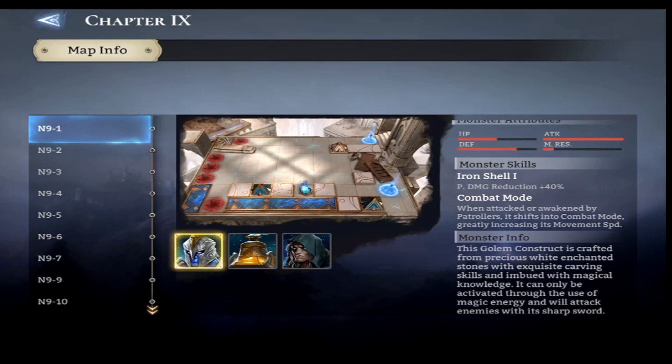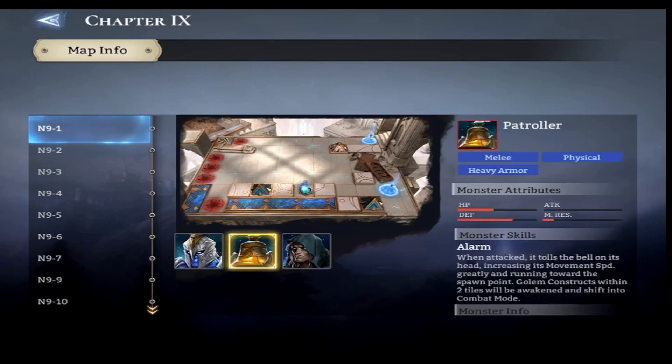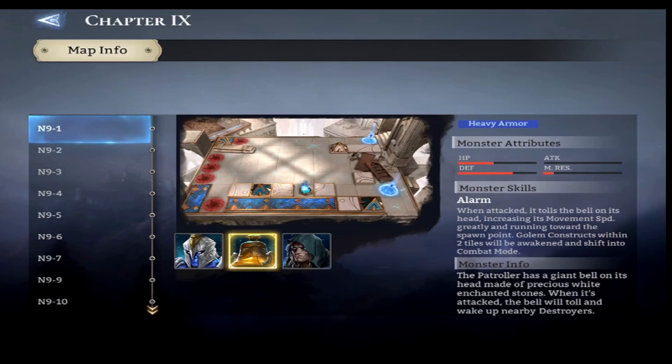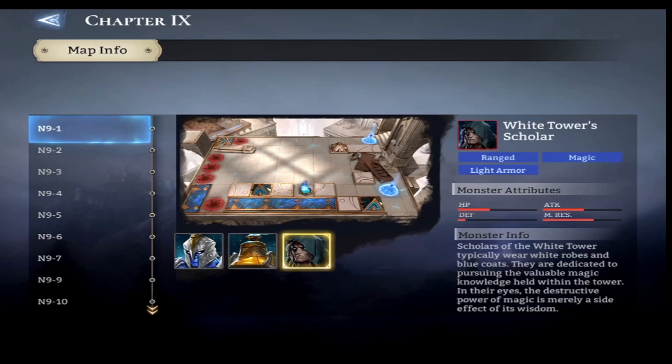The Patroller Bell is melee, physical, heavy armor, with absolutely no attack — that's not its purpose. It has very low magic resistance and very high physical resistance. When attacked, it tolls the bell on its head, greatly increasing its movement speed and running toward the spawn point. Gold constructs within two tiles will be awakened and shift into combat mode.